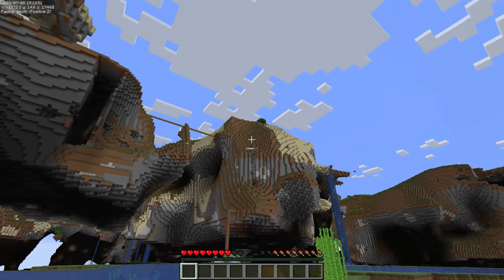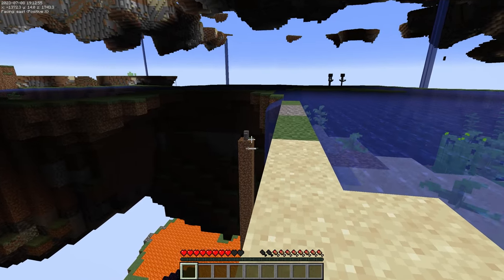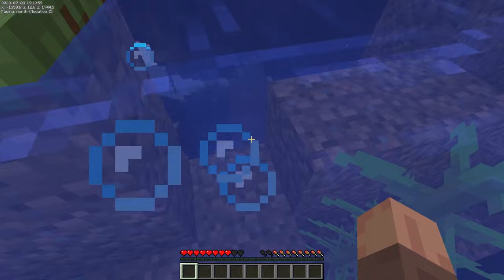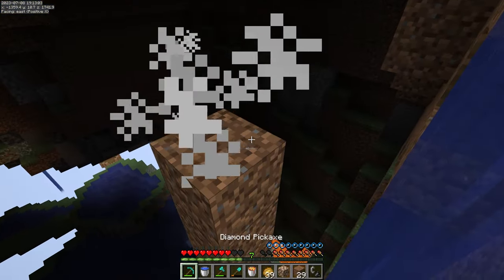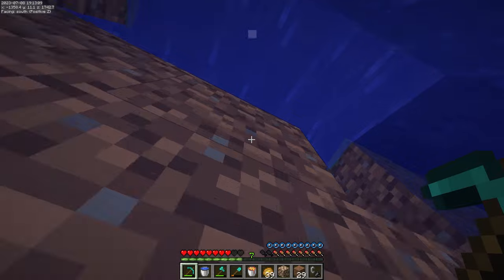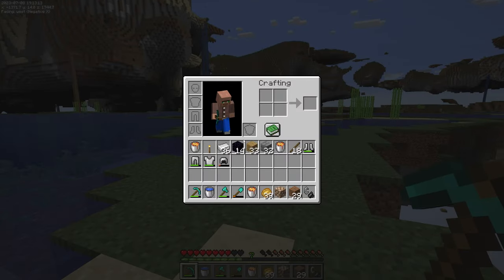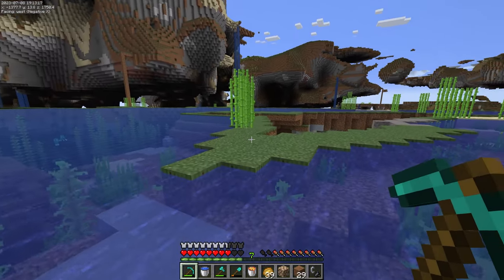Welcome back to the Minecraft Hub channel. Today we're on episode two of Zetacraft season three, and I want to show you that we have the gravestones datapack turned on to give ourselves a little forgiveness when we die. You can fall off and lose all your stuff, and there are constantly mobs spawning underneath the islands, so we wanted to make it a little more forgiving to get around.